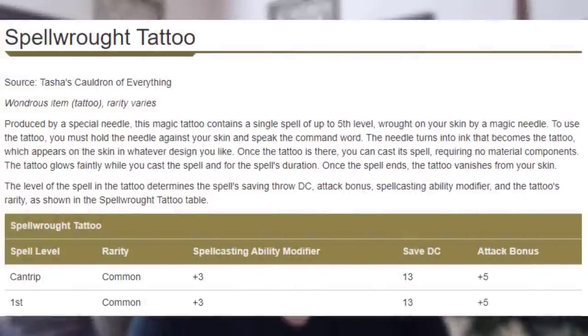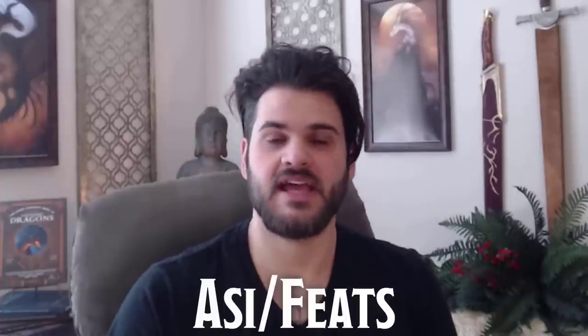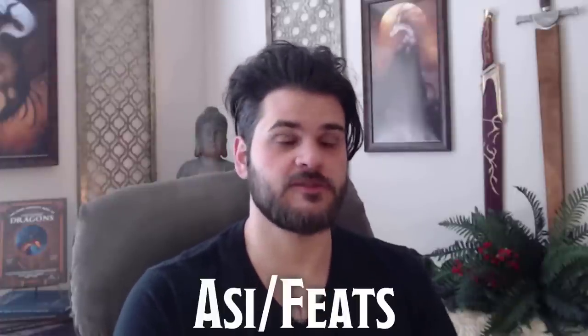The next infusion is spell-wrought tattoo: find familiar. What's really good about this one is you don't have to take it every day — you just take it on the days you don't have a familiar, cast find familiar, and then swap it out the next day. Perfect for downtime. We'll be standing in the back line and sniping while our steel defender runs up there and creates the front line with our teammates. As for our ASIs, we're going to definitely want to max out our intelligence, but sharpshooter is also really strong with this build. I'm personally going to max out intelligence first and then worry about sharpshooter later.